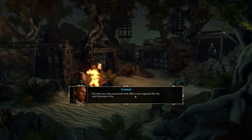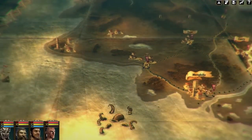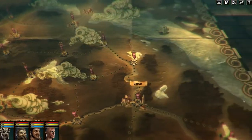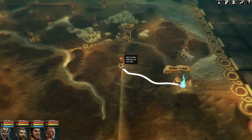The strategy map is an open playground on which your enemy, slave trader Marwan, can also move freely. It is possible that he will attack settlements that you already conquered and force them back into his realm. In this case, you will be confronted with another new gameplay element.